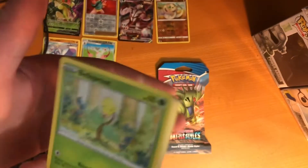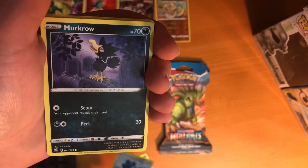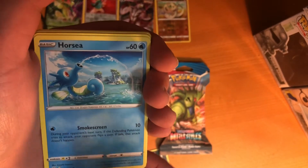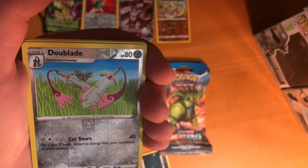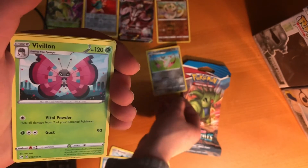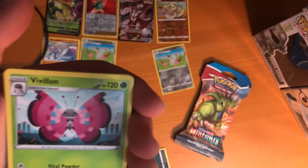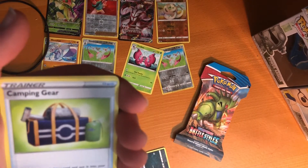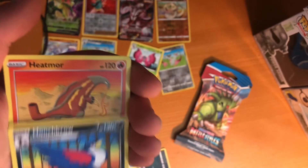Alright, let's see if we can get another lucky pull in this one. We have Bellsprout, Bronzor, Murkrow, Horsea, Cherubi. We have Double Aid Reverse, and Vivillon — however you say that — it seems to be a new butterfly sort of Pokemon. Fire Energy, Camping Gear, we have Honchkrow, and Heatmor.